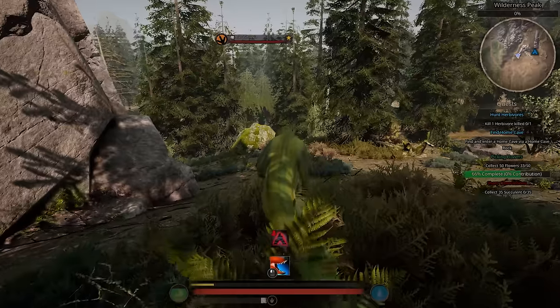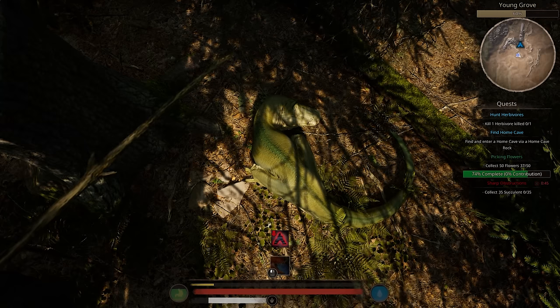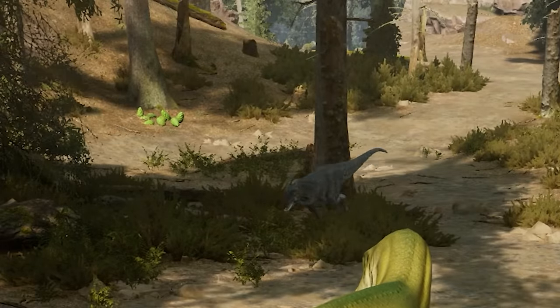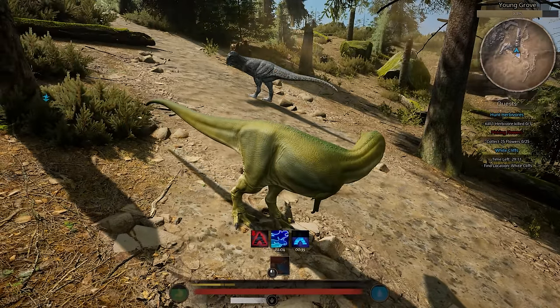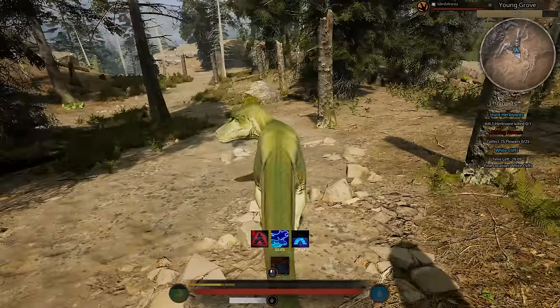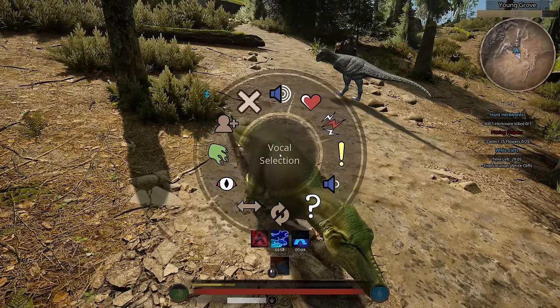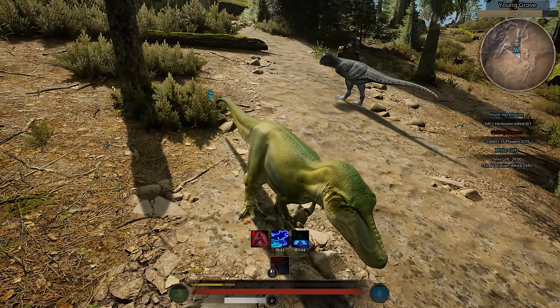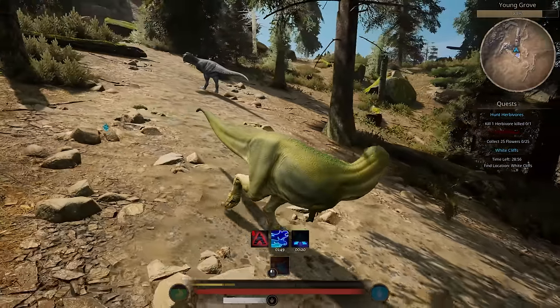Whoever came up with that idea is a genius. What's this debuff? Because I don't have a home? I'm sad. I've got depression. The game looks gorgeous - look at that, for a shot, that's amazing. Hello. Oh God, are you going to attack me? You're like a little Carnotaurus. Hello. You've got a lovely little spot for a head. It's just a bow. Okay, off you go. You go find your home then.